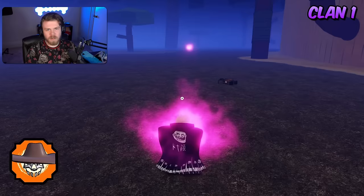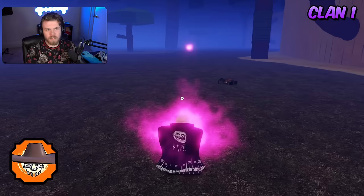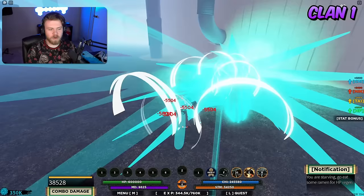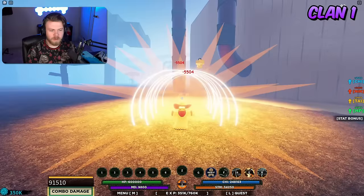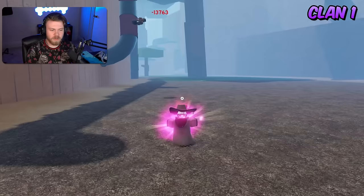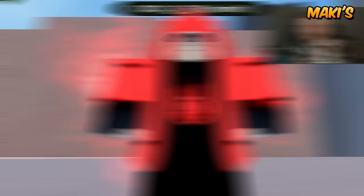Last but not least in the first set of clan bloodlines is Eastwood Karashi. The strengths are that the first and third ability are insanely good for combos — they're either really easy to extend combos with or they're iframes. The weakness is that the mode is very lackluster and the second ability is pretty bad.